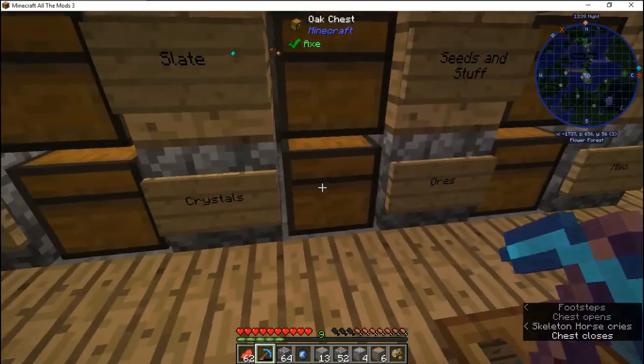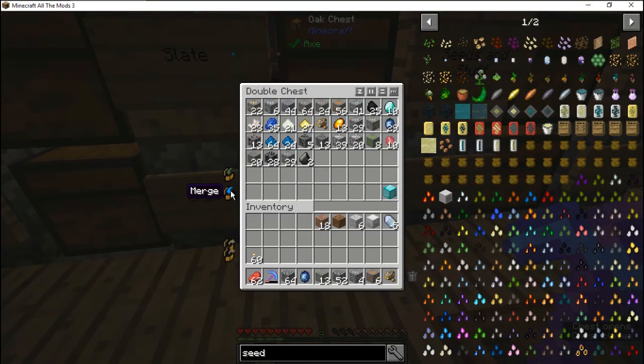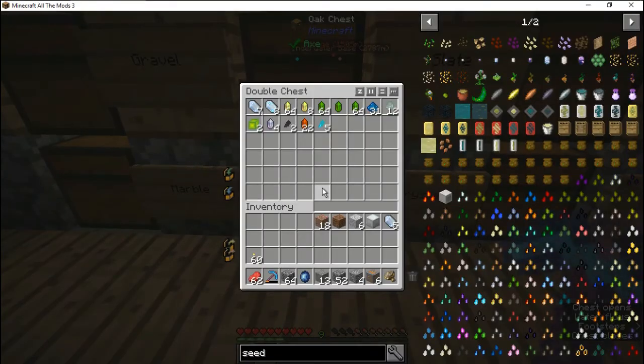We also have crystals. I don't know what they're for, but I'm collecting them so I can find out later. This mod pack has over 250 mods in it. We also have marble, all the redstone I've been collecting, and some kind of dust — I don't know what those are for either.